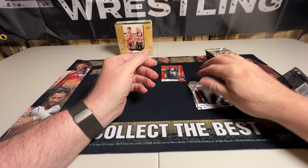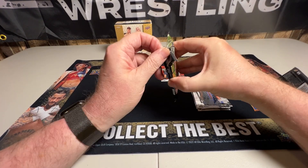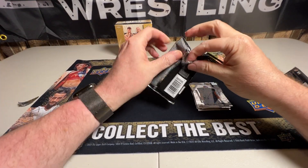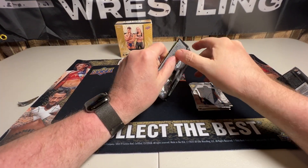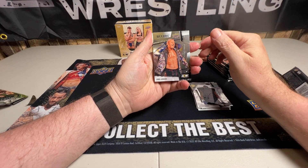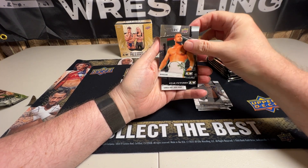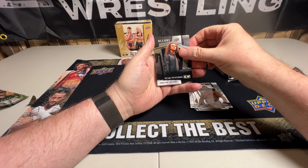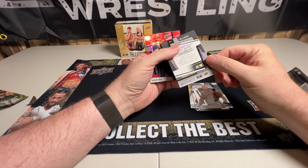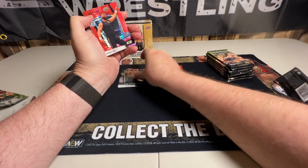Ortiz and Dustin Rhodes. Alright, I'm liking my first pack. That's not going to open properly. First pack is good. Starting off with Chris Jericho. Wardlow. This is a great Jungle Boy. And then we got another red one. Is this a special one too? Star Features — yeah, that's one of the Star Features. Put them over there.